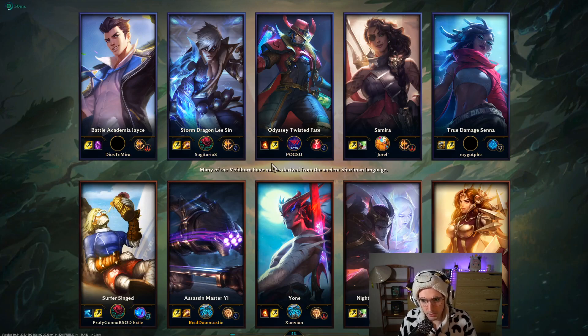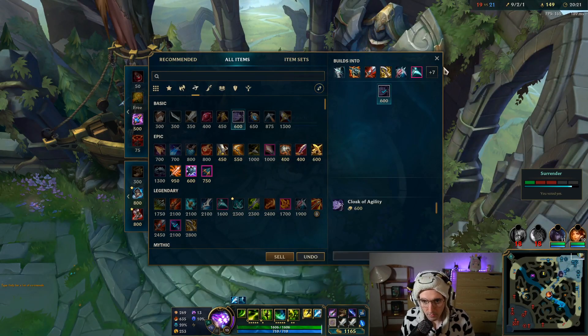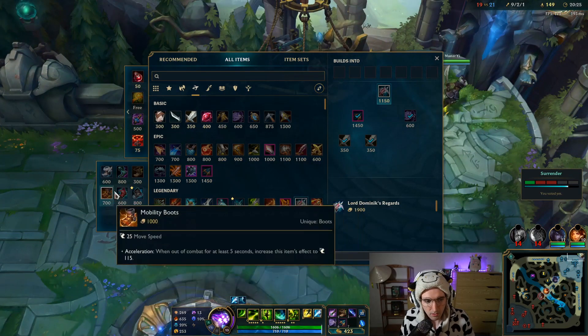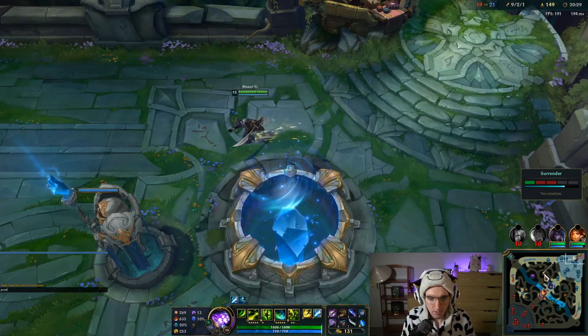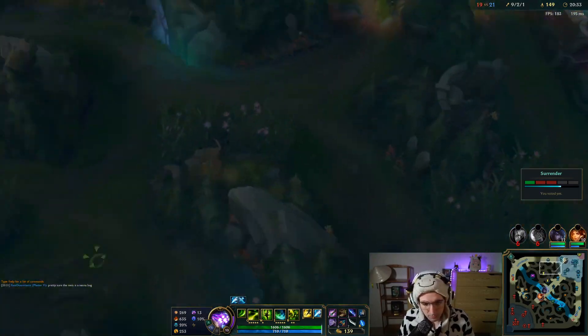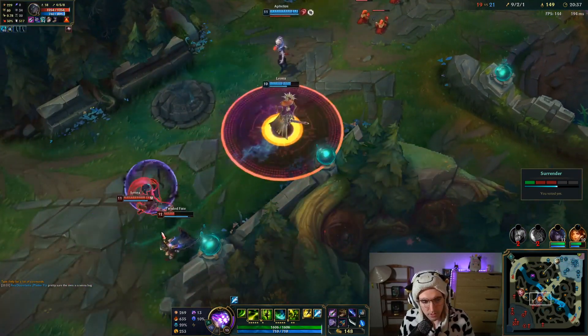What happens is Senna does her thing that makes her untargetable and people inside become invisible — so far I've only seen this bug on Senna. Senna is targetable again.